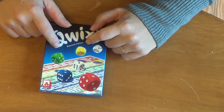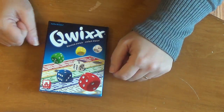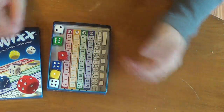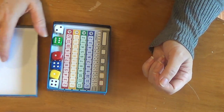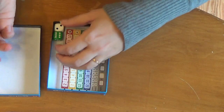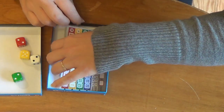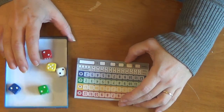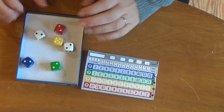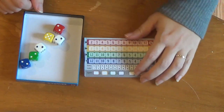My version had instructions in German but the internet has everything you need. The only thing that comes in the game is dice and a score pad — that's it. This is the whole game. You could throw it in your bag; I love to take it traveling, waiting at a restaurant or something like that. It's highly portable — throw it in your pocket and go. Just dice and this little pad.